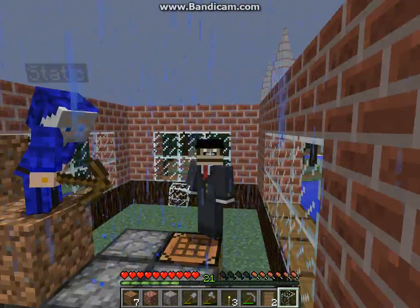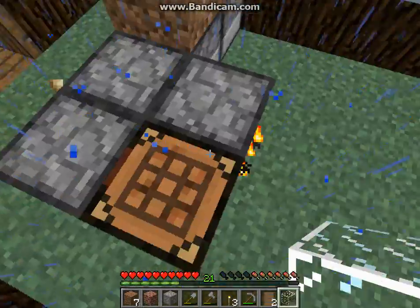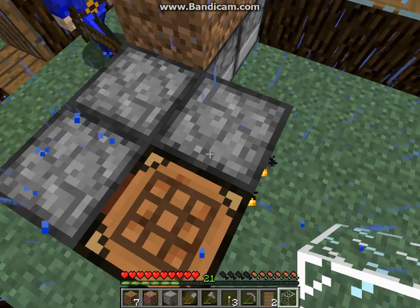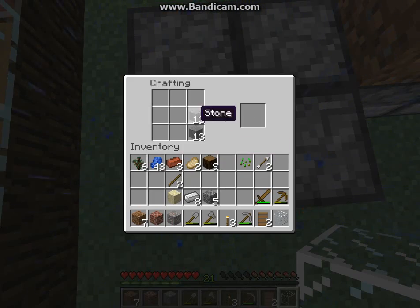Welcome back to the 4th episode of ColourCraft Let's Play. We are currently standing here in the lovely pouring rain, trying to get some roof over our house. So let's make some steps and we can start roof building.